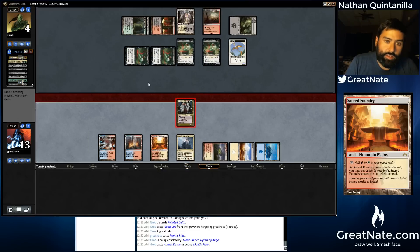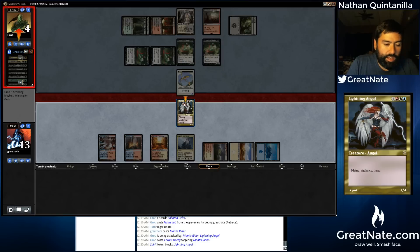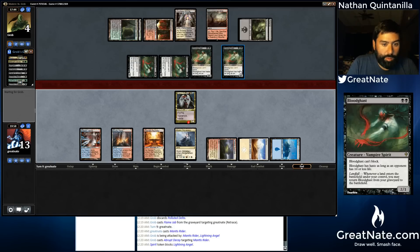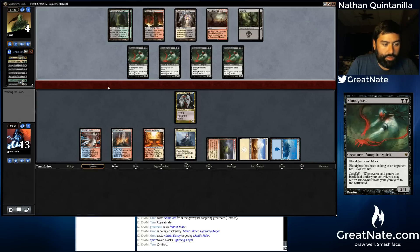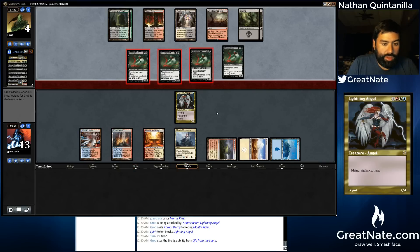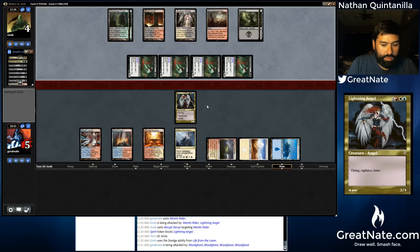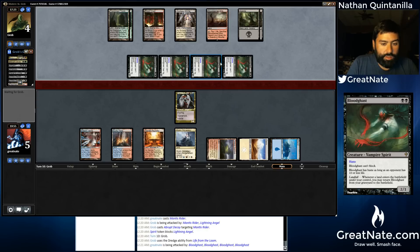As I think I said in the deck tech, it's a hostile environment for Mantis Rider. I believe we will survive the swing back, but we will absolutely be dead the next turn. We have to draw a Burn Spell or a Dragon or another Mantis Rider or maybe a Lightning Angel. So even if I block here, it doesn't actually shorten our clock any.